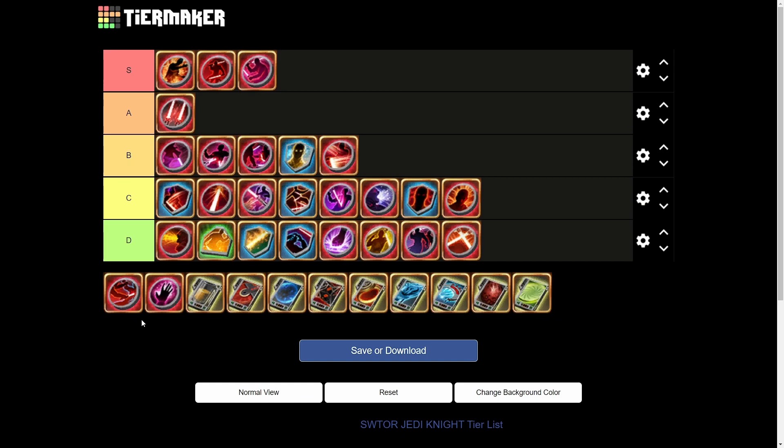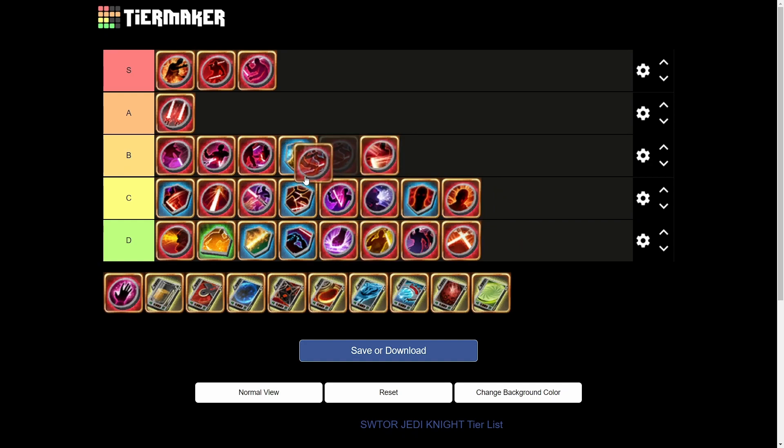Next we have Sin's Second Amulet — Riposte refunds one focus and finishes the cooldown of Concentrated Slice. Believe it or not, this is actually rather easy to do, especially in 8v8 where you get attacked a lot. Finishing the cooldown of Concentrated Slice can pump some AoE numbers. It's probably somewhere in B tier, above Thirsty Blade.